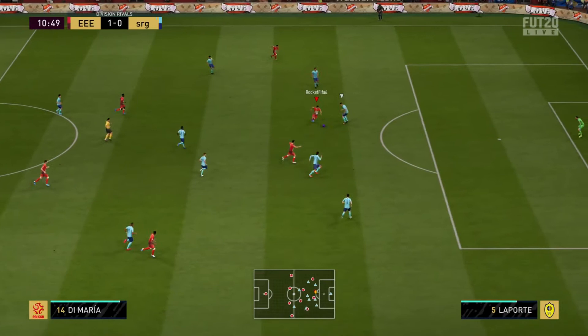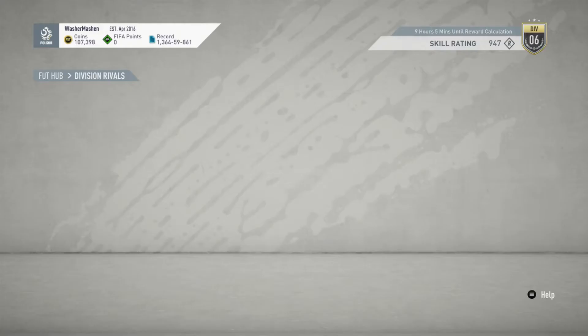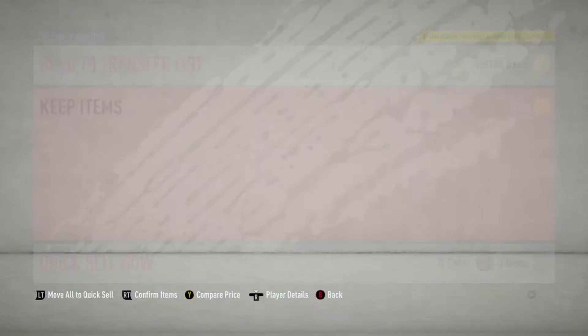Dima there with a heel-to-heel flick to Lewandowski, who finishes in the bottom corner, and my opponent decided he had enough — that was my fifth rivals win. Rage quits count; if your opponent disconnects while you're winning, it counts. Just be aware it can cause issues with people relegating themselves since opponents drop to divisions they shouldn't be in.